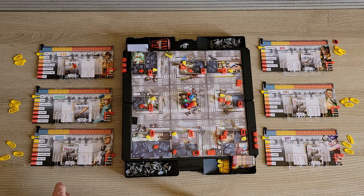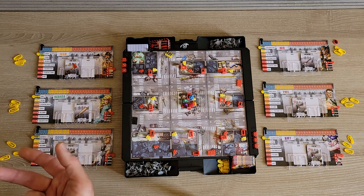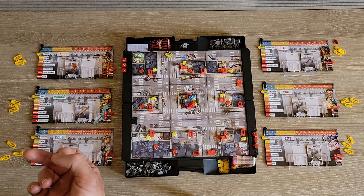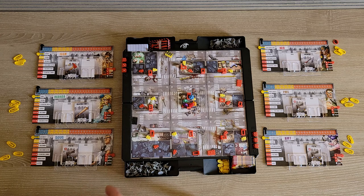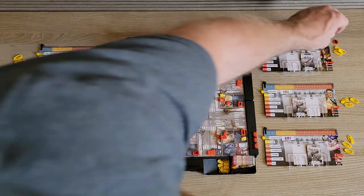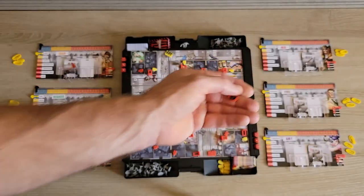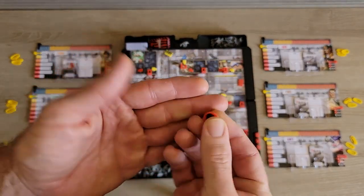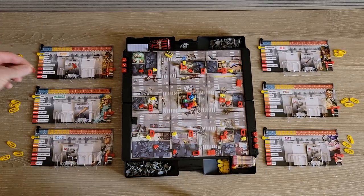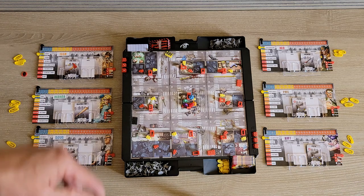Once the player board is set up, it's just about finding the first player. The player with the fire axe is the starting player. That player gets the first player token, and then play goes clockwise.